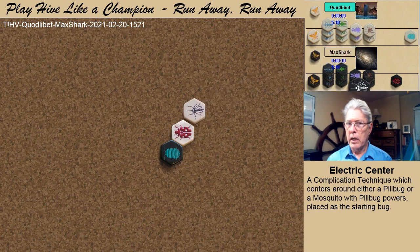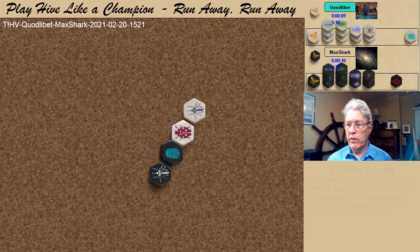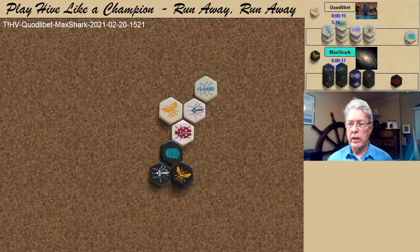Both players follow with mosquitoes, which expands the concept of the electric center. Black will now have two bugs with pill bug power right from the start. No doubt wanting to choose the queen formation, Christian plays his ant in line. And when black spawns the queen, Christian chooses a Zed queen formation.